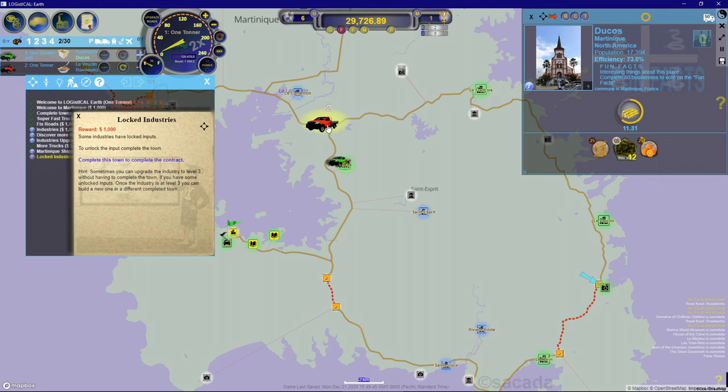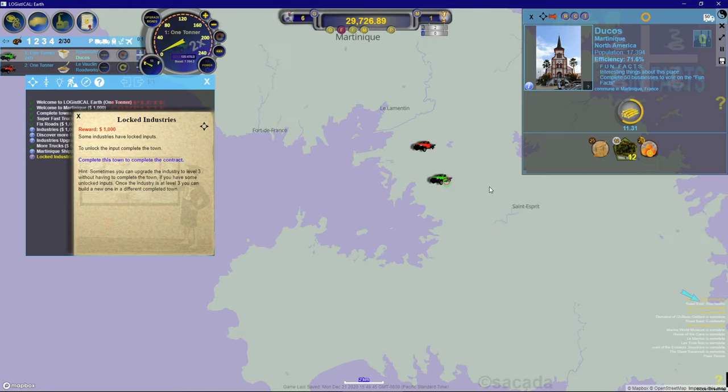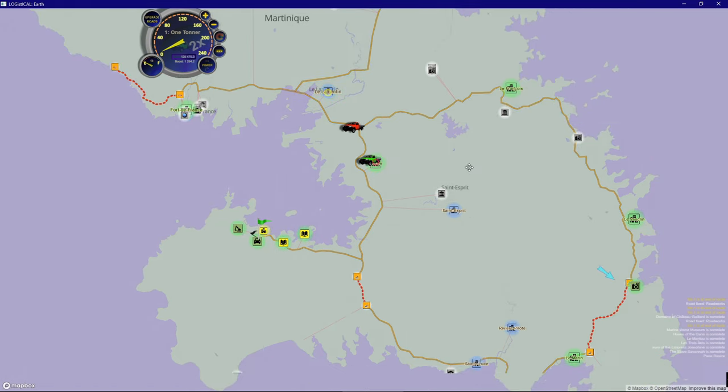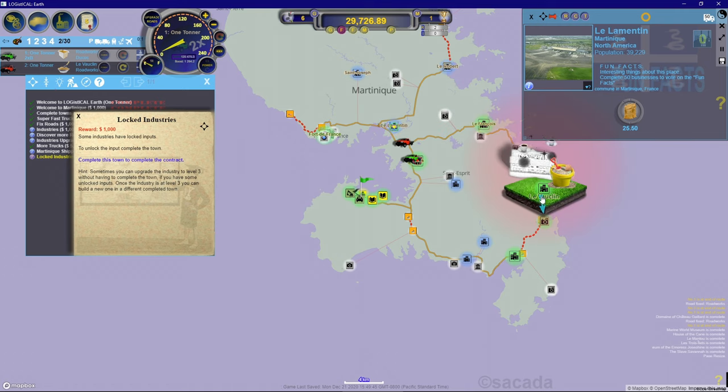A few lessons here: the new truck doesn't have any power boost so it moved a lot slower than our old truck, which got those boosts by completing different jobs. Even though the roadworks had all its sand needs met, the second truck still continued because that was his assignment. He got to the destination and found it satisfied, but was still able to empty his truck - and that's important because we need trucks to be empty before loading more resources.